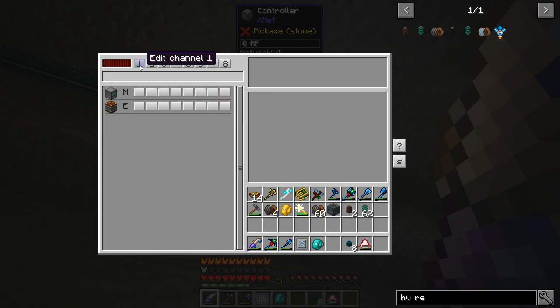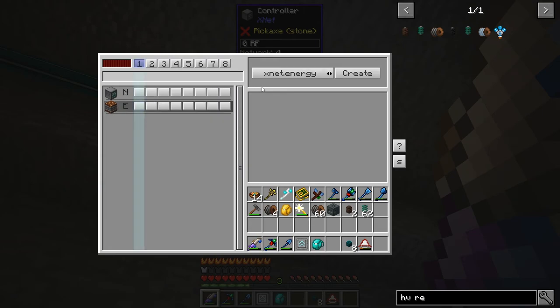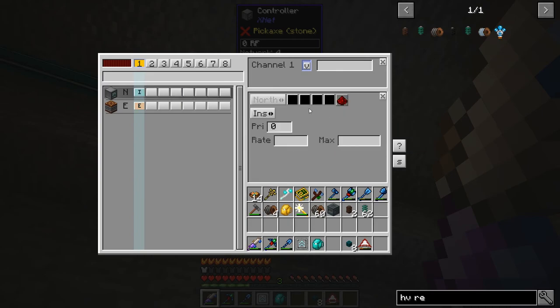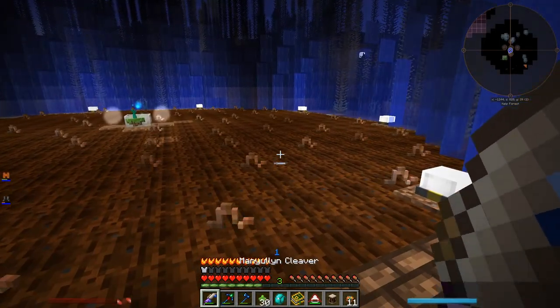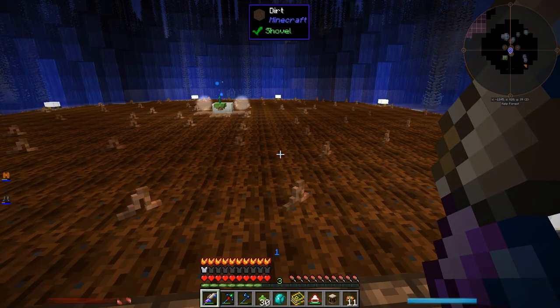Let's do energy — extract. That's max energy extraction per tick; I'll leave it at default. Insert. Okay, so it doesn't — you've got to give it something to start with. Alright, so I made a huge field down here, converted all this into dirt and put a ton of worms on it, all for planting crops that we can use to generate mana.